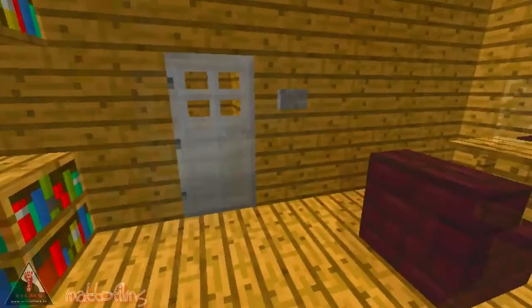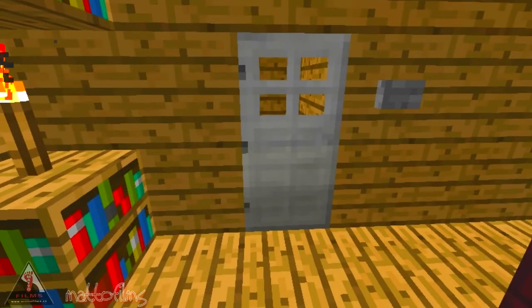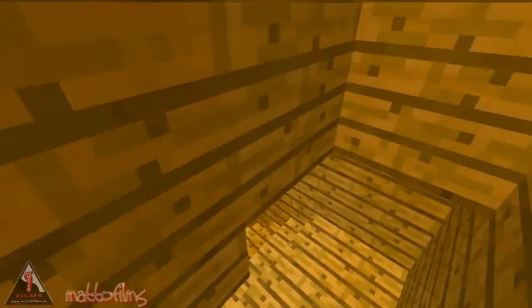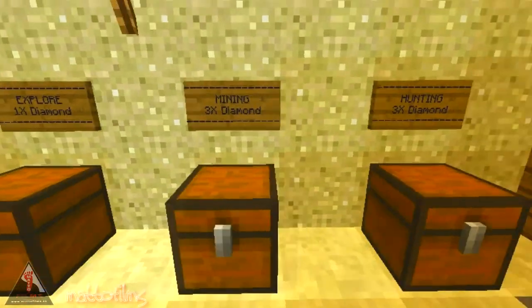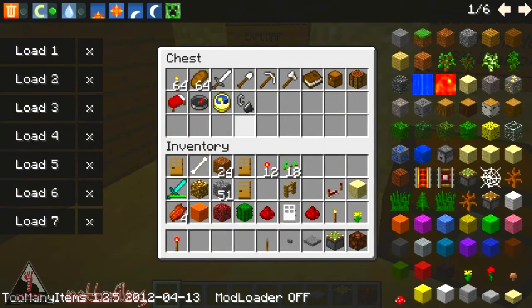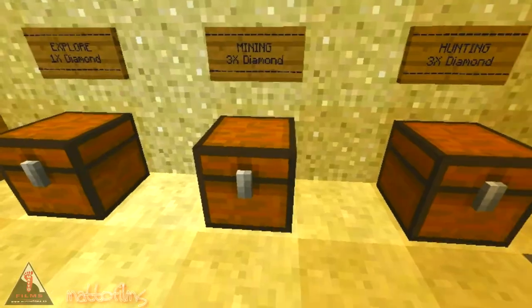You can get stuff out of your chest for what you plan. I'm going to chuck those down because I hate opening and closing those doors. Down here is where it will all be packed up. We've got an Explore, which is going to cost you a diamond. We've got Mining, which is going to cost you three diamonds. And a Hunting, which is going to cost you three diamonds. With the Explore one, you get all the stuff to go exploring and a book to write down your memoirs, plus a clock and a bed. The Mining one has a diamond pickaxe — so you get three diamonds there. That's not a bad little package.